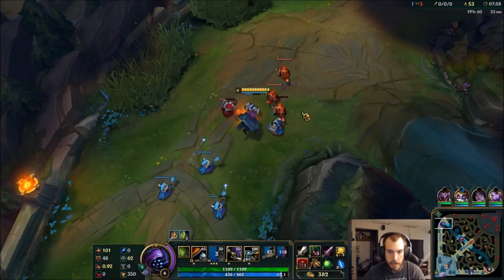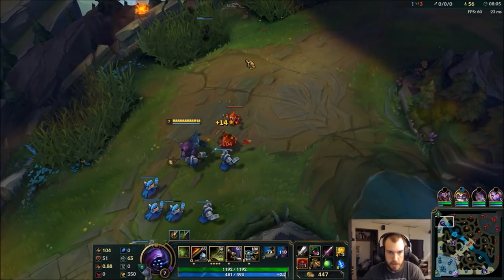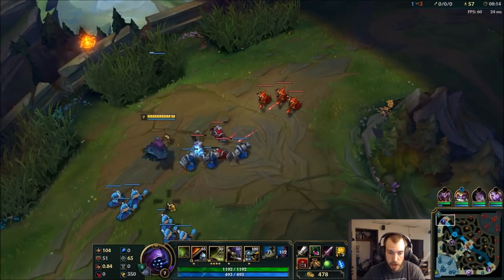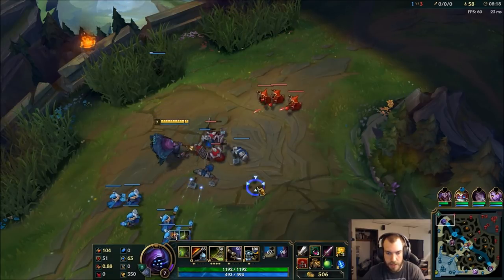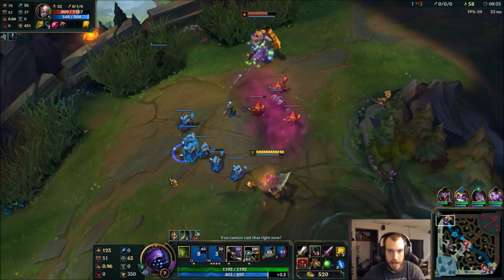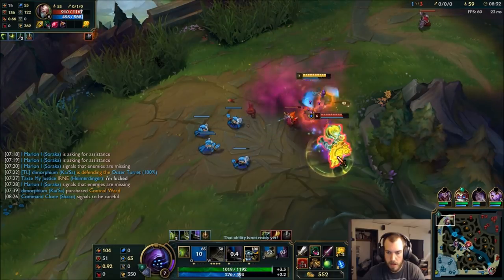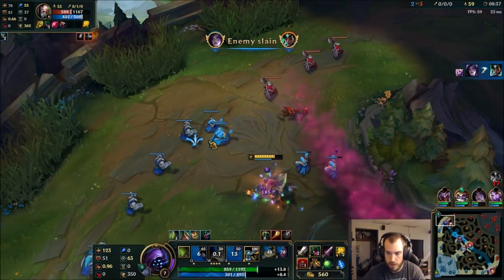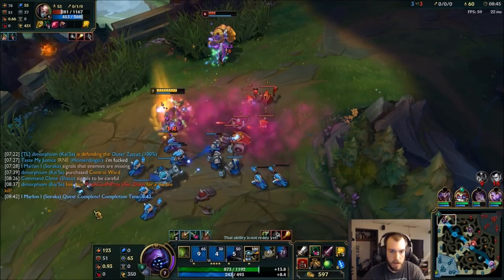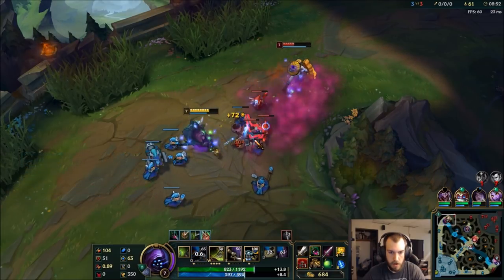He's probably gonna go tanky first because he took Aftershock. Level 7 is a great spike for Jax — your W is almost maxed, so that's looking good. You don't want to forget that his adhesive stops you from jumping, so that's definitely a careful consideration for this matchup. That's how we want to trade — lots of damage. Back it up. Don't stick around in the poison. This is how we want to do these trades: one, two.